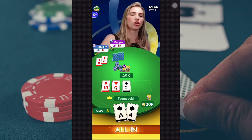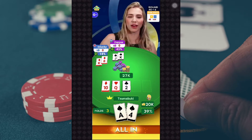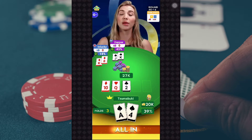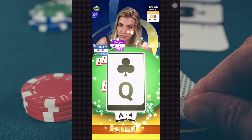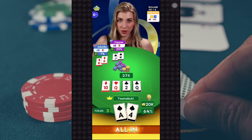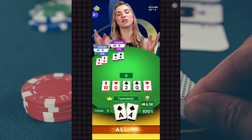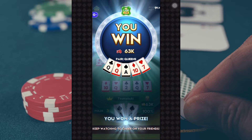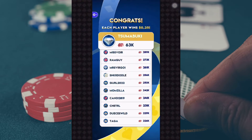Round number six — joining me here I've got Geno73, Smooth Gang, and Shadow214. You all have kind of gang names — you should start a skateboarding gang or a knitting club. Decisions are in. The turn card is the Queen of Clubs — the board pairs on the turn, maybe you picked up a flush draw. The river card is the Seven of Hearts. That does it for round number six — the preliminaries are done and dusted.